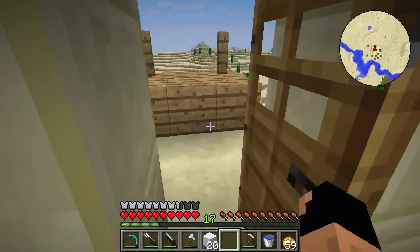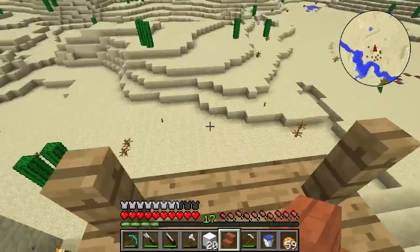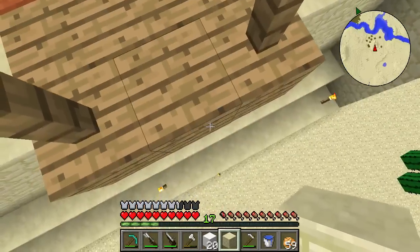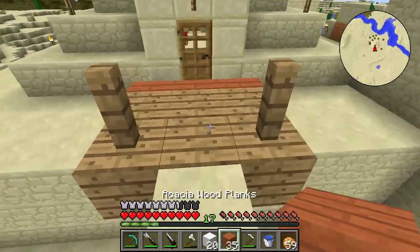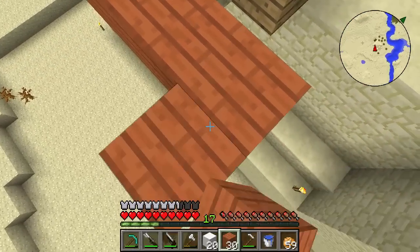I'll just put the finishing touches on here, and now we have our little dock. It doesn't need to be too large. Now let's put this down — we're gonna build our ship one away so we're not accidentally pulling more than we wanted to pull. We can do that by putting a buffer block between the dock and the ship.